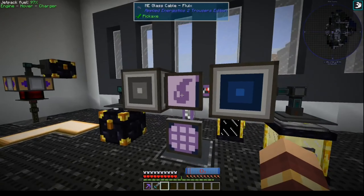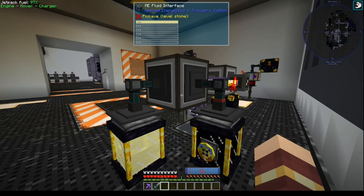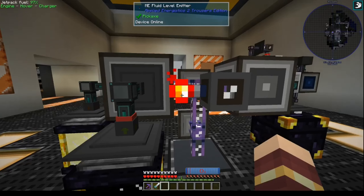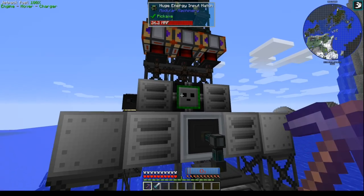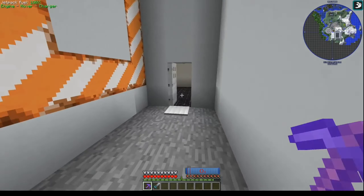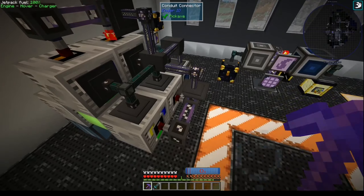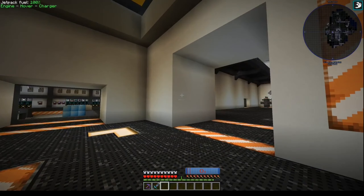Over here we have our oil drilling control center. Drilling fluid goes into this tank, oil comes out into the ME system. We have a redstone signal to stop pulling oil out once we have a million millibuckets in the system — that stops the oil drilling rigs from making oil once it fills up. Over here we have our basic processing: we're making refinery gas, heavy fuel, light fuel or naphtha, and diesel — mixing the two together and making nitro diesel over there.